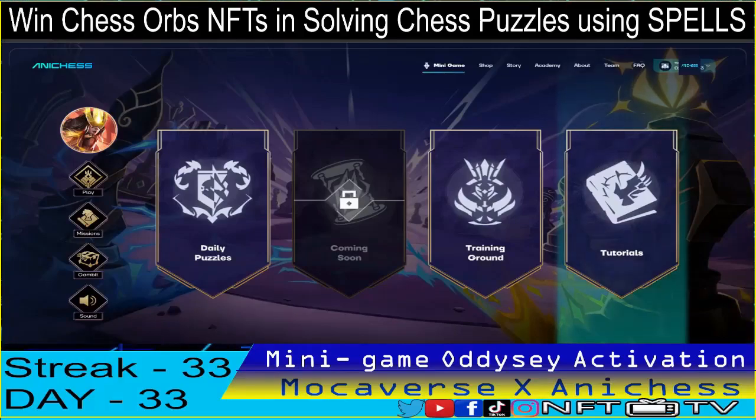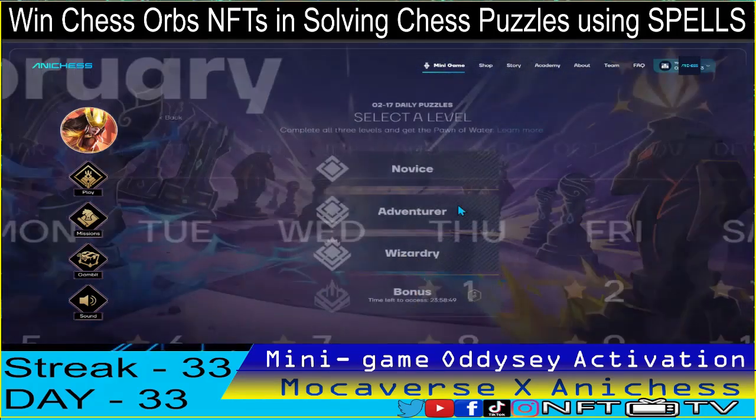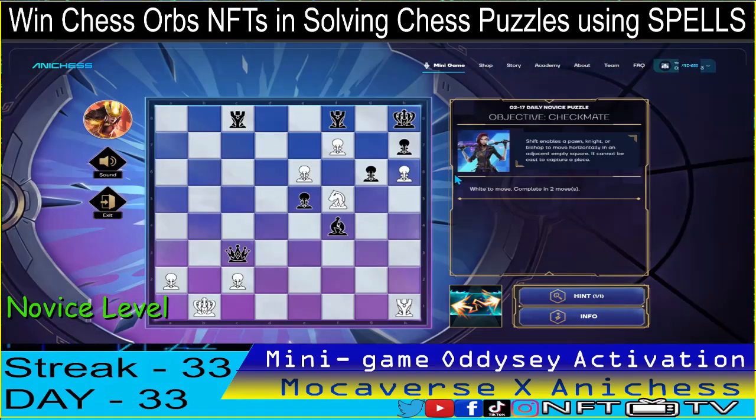Alright guys! We are on day 33 of Ani Chess minigame — 33 days straight. For the Novai's level, we have the objective checkmate and you have to complete it in two moves using the shift spell.